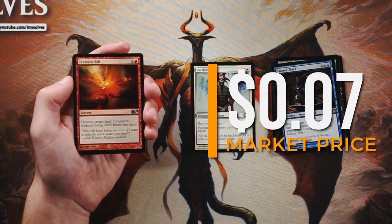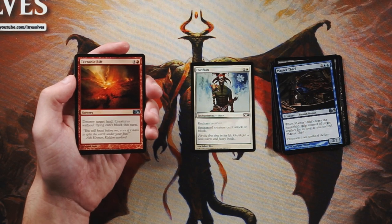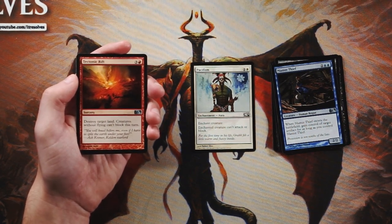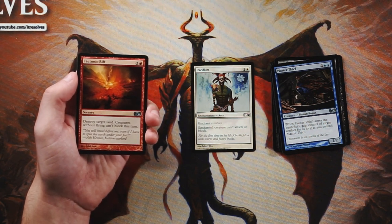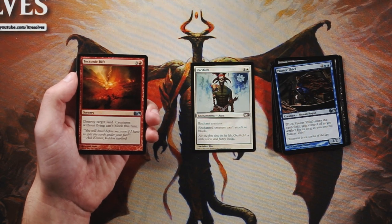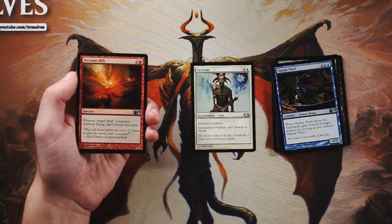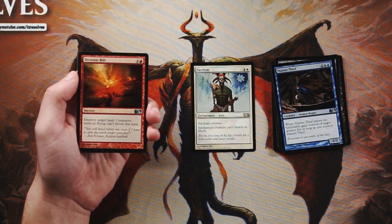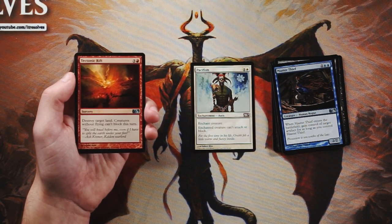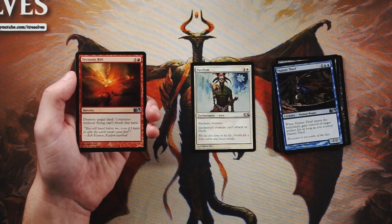Tectonic Rift is three and a red for a sorcery — destroy target land, and creatures without flying can't block this turn. The crucial thing is really the creatures can't block clause. It's great to blow up a land and set your opponent back a turn, or destroy a utility land. But not being able to block means your creatures can hopefully deal a good bit of damage that turn. If you're in a red-black or red-white aggro deck flooding the board with small creatures, this is actually a pretty good card. Not a first pick, but really good in that deck.